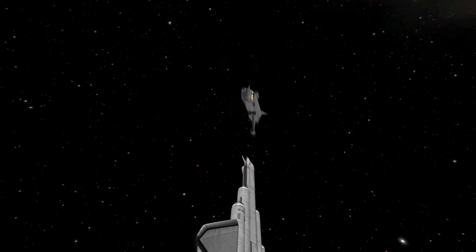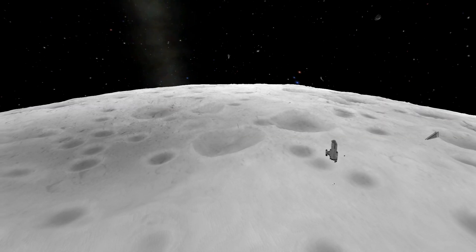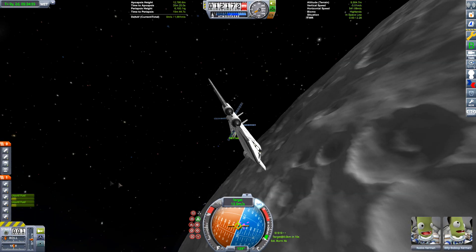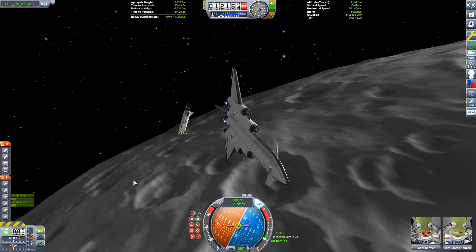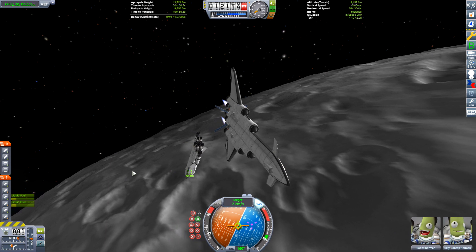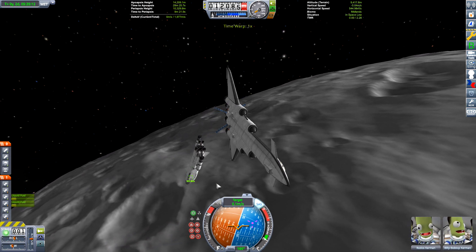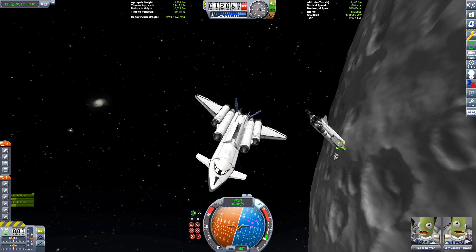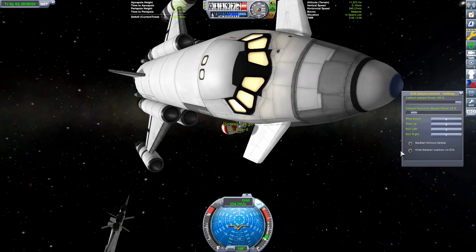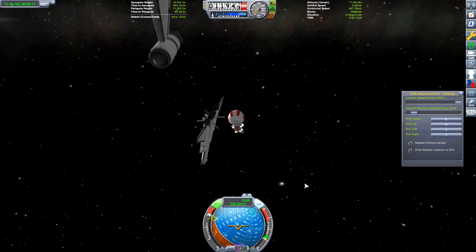Here we are to rescue the two Kerbals that are stranded in the orbiter. I knew I should have called Matlone and his Blunderbirds. But do not worry — here is a rescue we did earlier. We're going to transfer the Kerbals to a rescue pod which has been retrofitted into the Mark II SSTO, rather than adding fuel to the other SSTO.